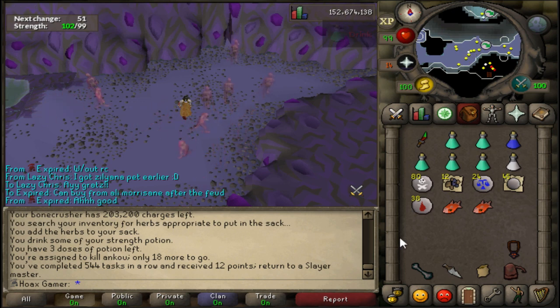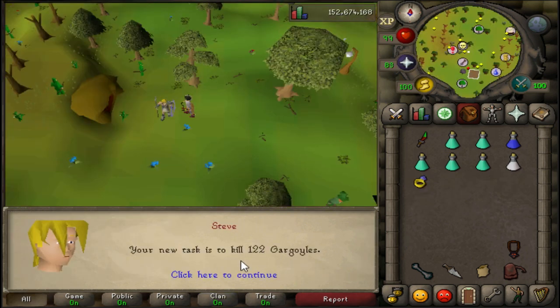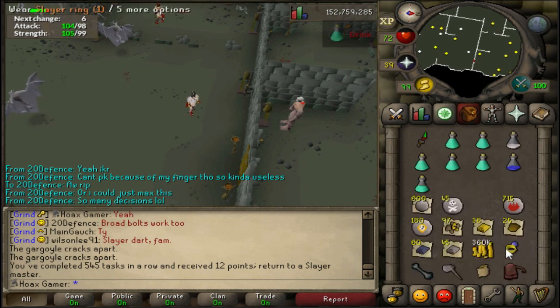Every 10 to 15 minutes you might have to get your aggro back - almost the same as sand crabs. Let's check the new task: 122 gargoyles - gives a lot of alchables and I can just AFK this, so let's get it done.